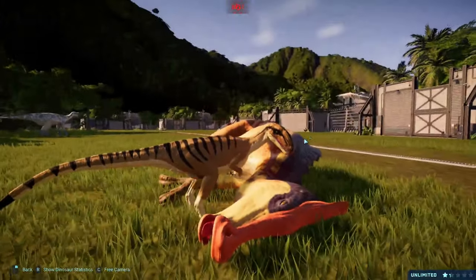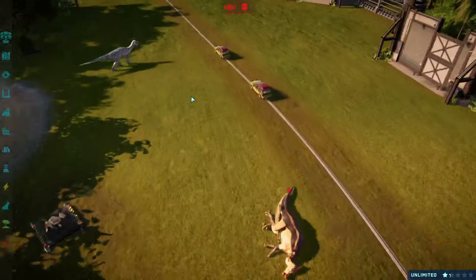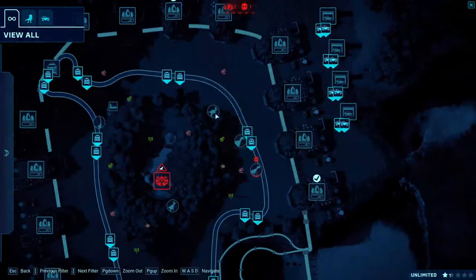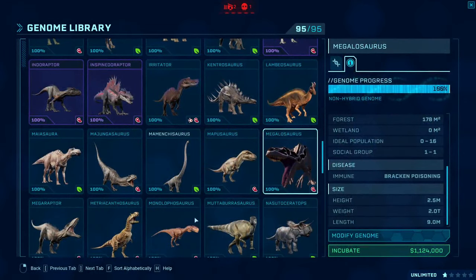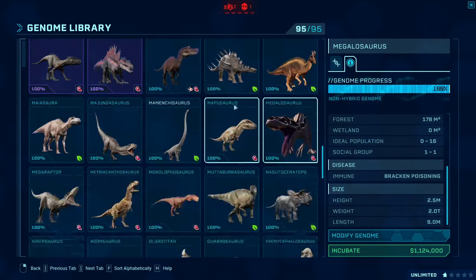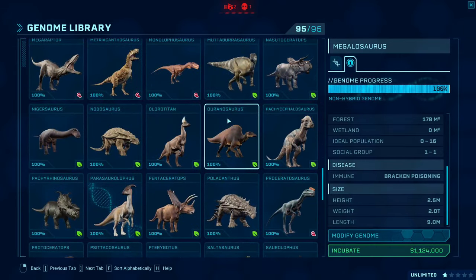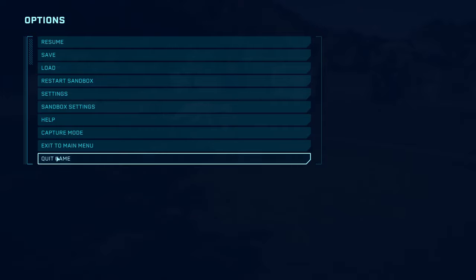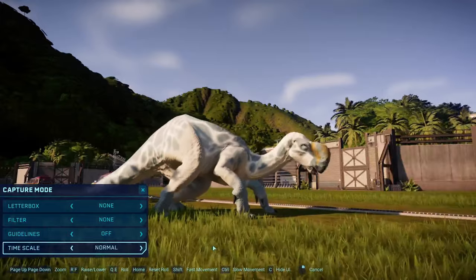Oh no, the Sauronophus died. Oh well, all the hadrosaurs are probably going to die except for Ultyrhinus and the Fukuisaurus. We're going to release a few more Fukuiraptors. We got a fight between Fukuiraptor and Ultyrhinus. I suspect the Ultyrhinus will win. I mean, look at it.